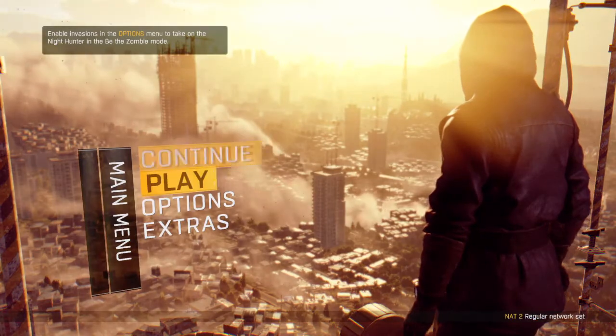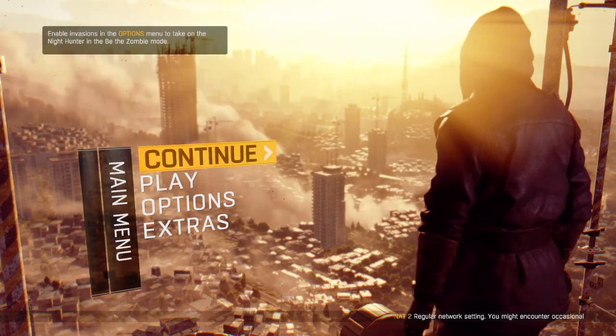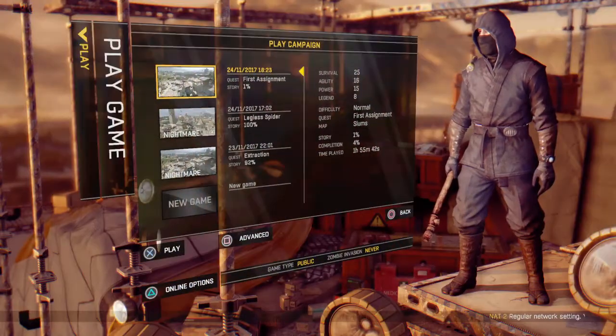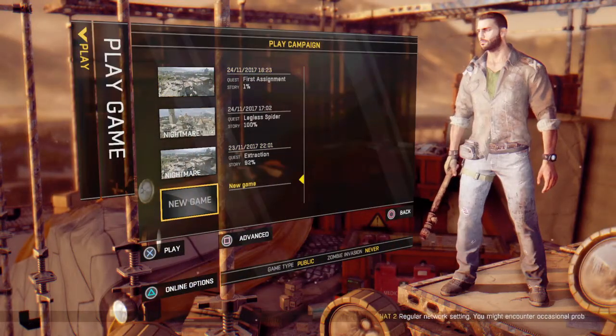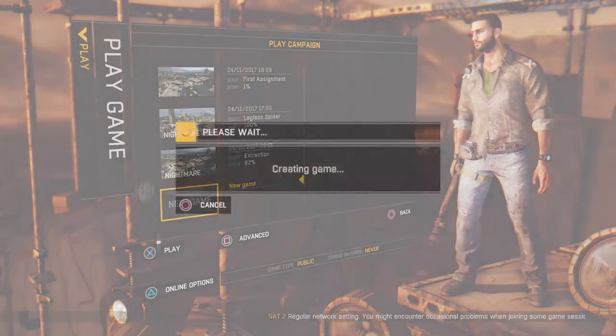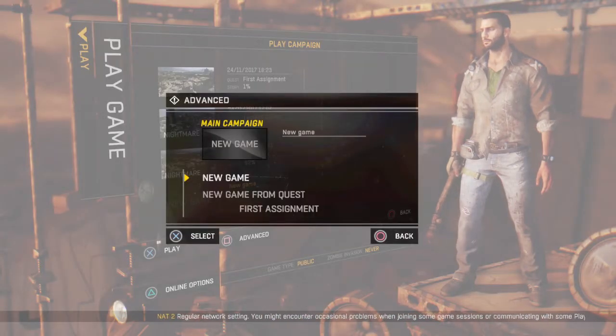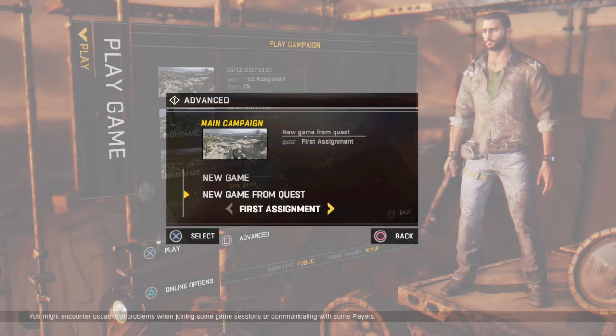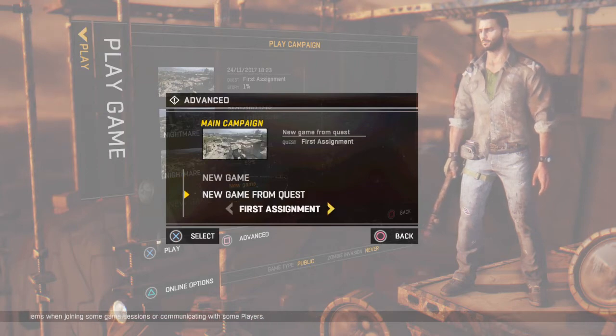So instead of — it says something whenever you first start the game — this is what you're gonna do: instead of pressing X, you're gonna press square. Then you're not gonna go to new game; you're gonna go to New Game from Quest.